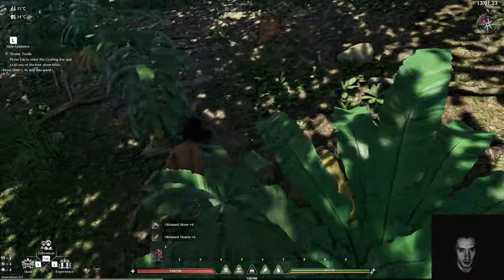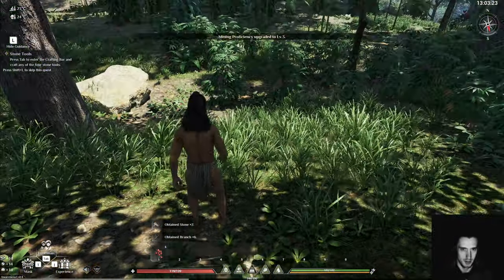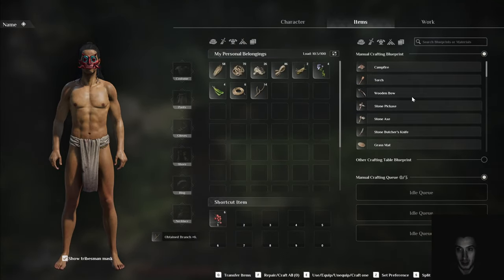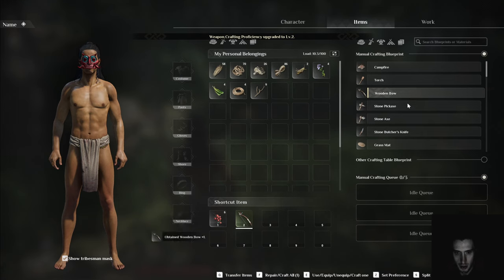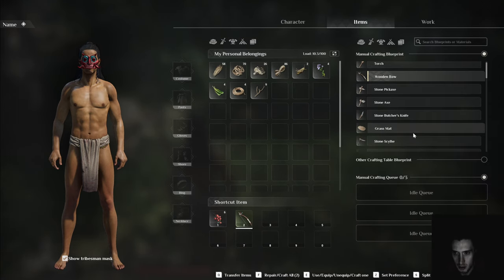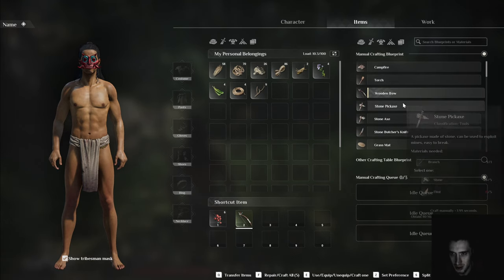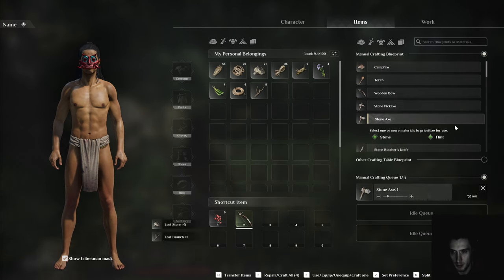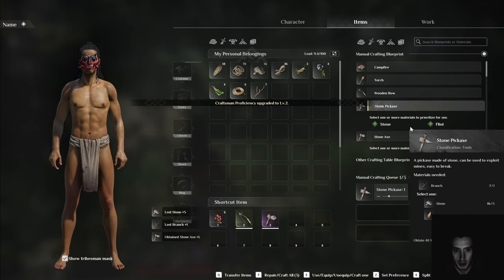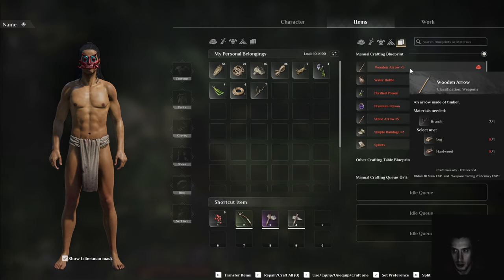Logging proficiency - let's just pick those up. Damn, okay yeah that makes sense. We got a bow now. Grass, scythe cask, some axe, some pickaxe - wooden arrows locked. Hardwood ore.